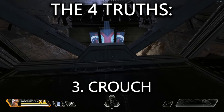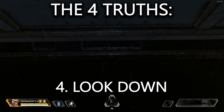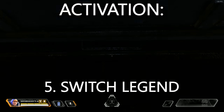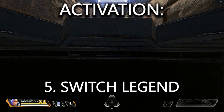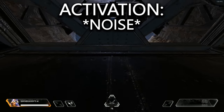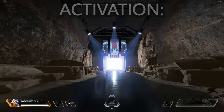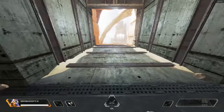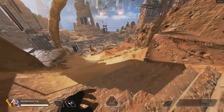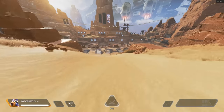The third truth is you need to crouch, and the fourth truth is to look directly down. Then the action you need to perform: simply switch a legend, and you're going to hear this doo-doo-doo type noise. That's it — no weapons, look down, crouch in that position, and switch legend. It will activate the button that turns these dummies into ones that run around and shoot you.